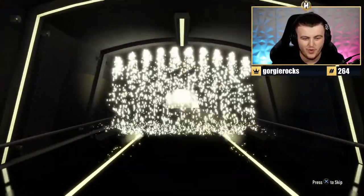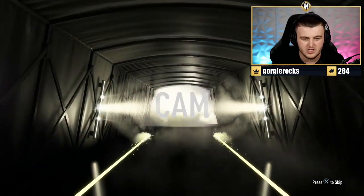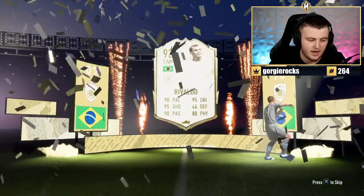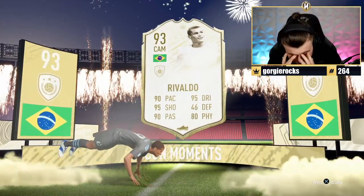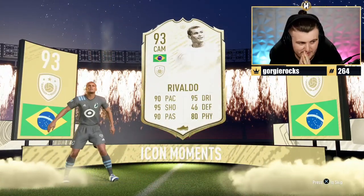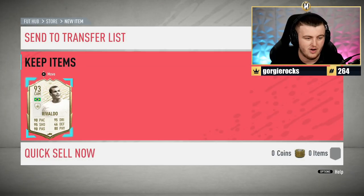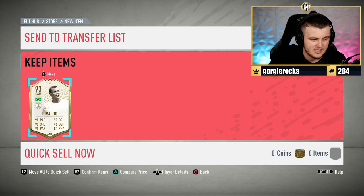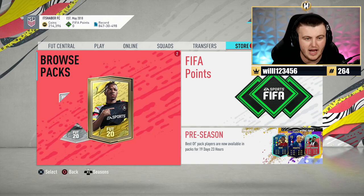Of course it's Brazilian, of course it's CAM — I really thought that might have been Ronaldinho. It's Rivaldo, thank goodness for that! Not even a bad card, honestly, but the two-star weak foot massively lets it down. Everything else is decent. Pack number two — Rivaldo gone, 200,000 coins left but still plenty of players in the club.